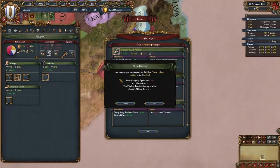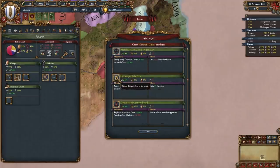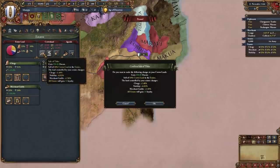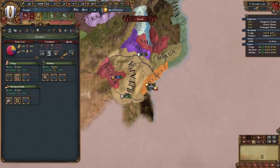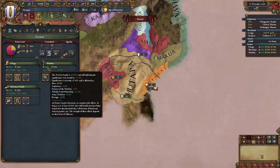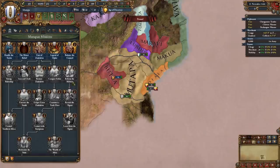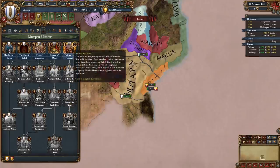Then give the nobility primacy of the nobility and increased levies, and give the merchant guilds patronage of the arts and indebt it to the merchant guilds. Now we're going to sell titles but we're not going to seize land yet, because our nobility is above 65% loyalty, which means we can take the mission Balance the Council — it gives us some monarch points and enables us to continue down the mission tree.